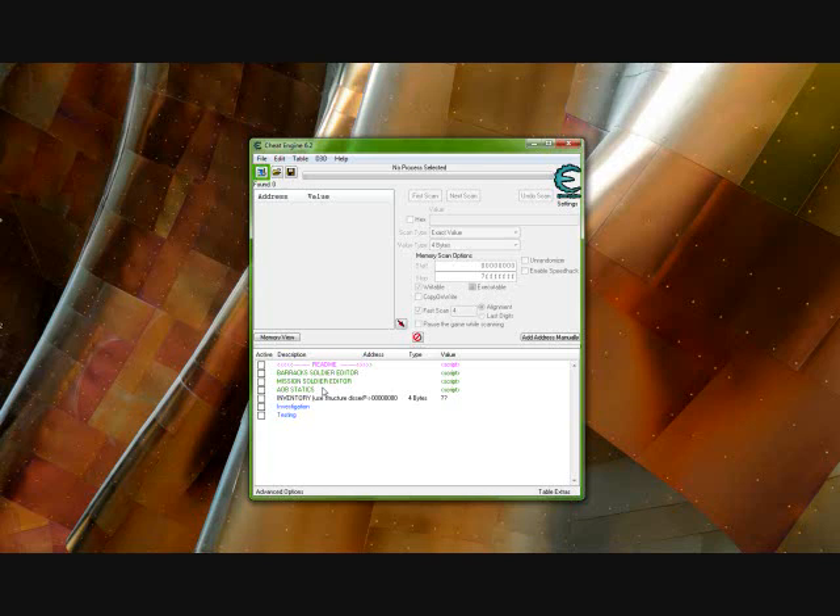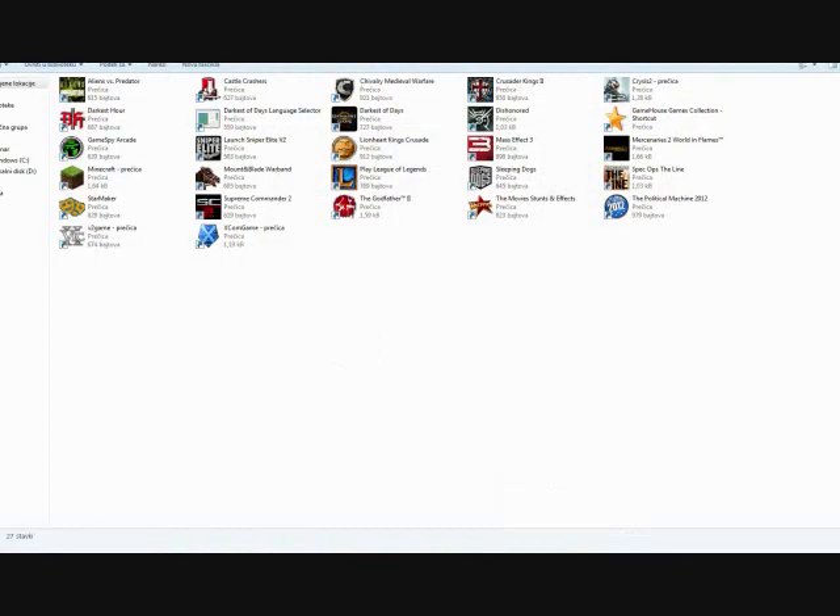after that you must save, exit the game, enter it again, then leave the statistics. And if you don't want any other hacks, then you don't need to run Cheat Engine, because you need to do this — it's very important.